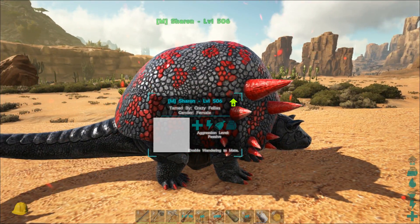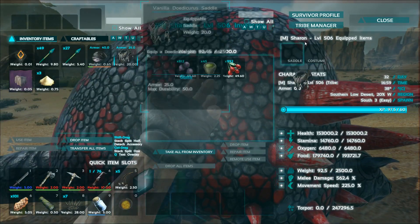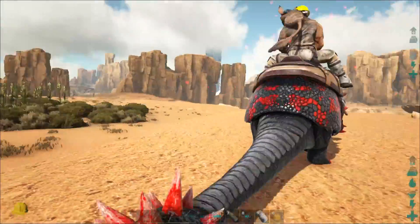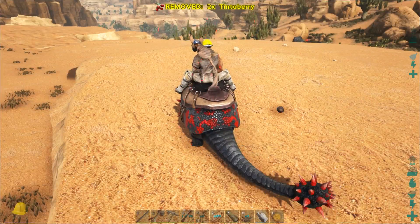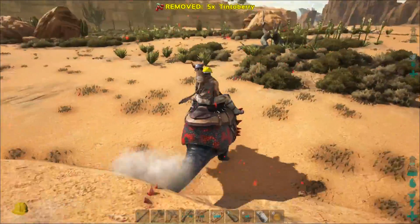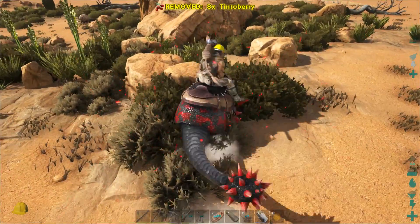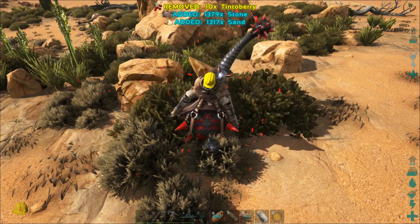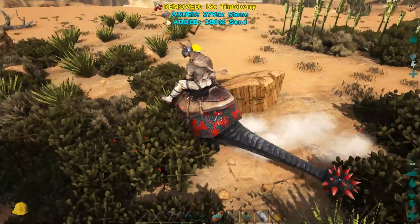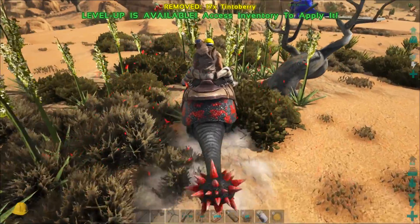I have taken Sharon to the new building area and I have a saddle for her too. So let's put on the saddle, raise some melee damage and take her for a spin. I wonder how much stone she will be able to gather. Let me hit some rocks in the area and see what happens. Ooh, 1200 from one rock — that's nice! I'm going to be heading back already because she's already full and I need to get rid of some of that weight.